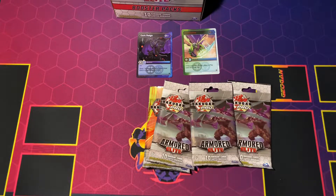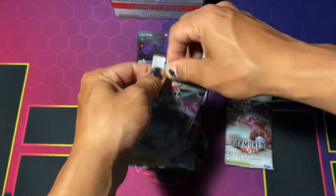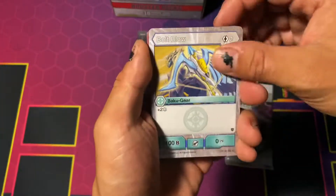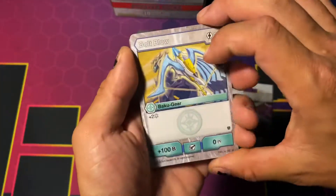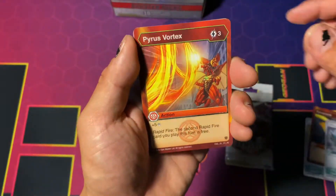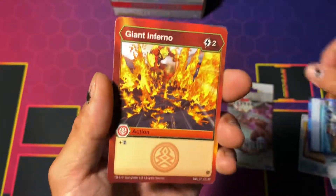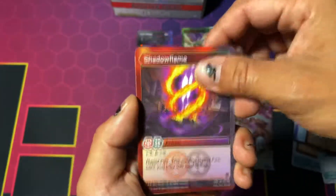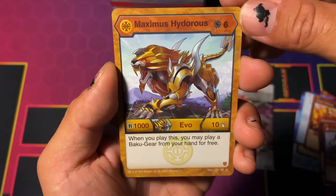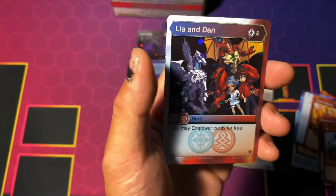Pretty decent. Next pack, hopefully something decent. We're hunting the hex Glaive, I'm not too sure what else — I guess Maximum Straggle. We got Bolt Blow, Pyra Scorch, Guardian Wings, Pyra's Vortex, Aqua Slime, Inferno Shadow Flames, Hyper Delias Ultra. For our rare we got Maximus Hydras, and for our hex we got Leah and Dan. That's not bad at all.